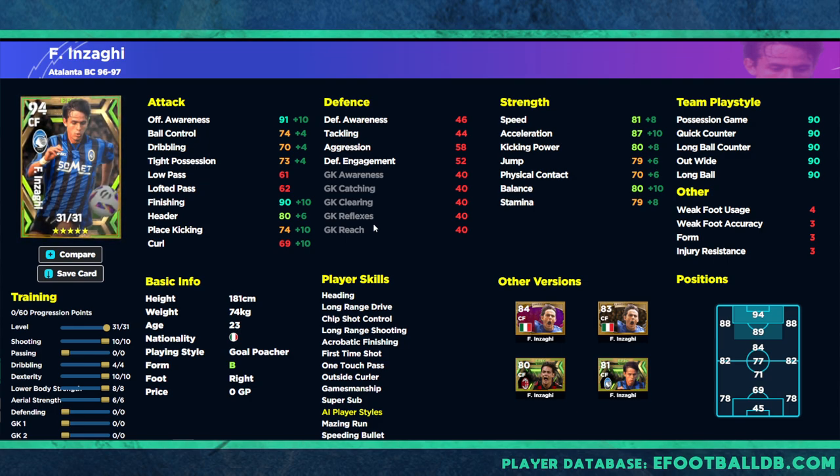Getting Inzaghi to 80 balance means you can actually run and gun a little bit with him. On top of that, one touch pass and first time shot give you so many options when the ball comes to your feet — whether you want to shoot first time or bring other players in. You've also got acrobatic finishing, long range, chip shot, and long range curl. I definitely think he's probably my favorite card in this pack, and I'll be doing a really good training guide since there are multiple ways to train him depending on your play style.